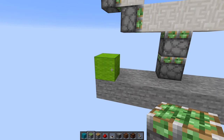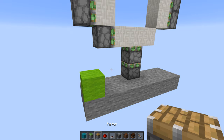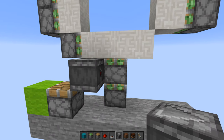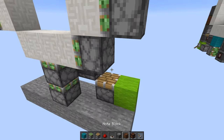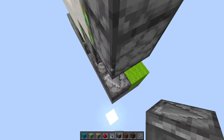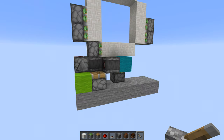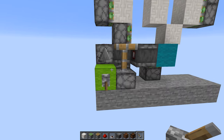This green block down here is where the input will be. The first step is to build the closing circuit. So first we place a piston here on the side of that block, and then an observer facing towards this piston like this, with a block in front like that. Then we come round the back, place an observer on the side of that piston, and then we make an observer chain like this — redstone dust there, and then 2 more observers like this. Now, if we put a lever on the input block, we can see that this gives us the closing and part of the opening.